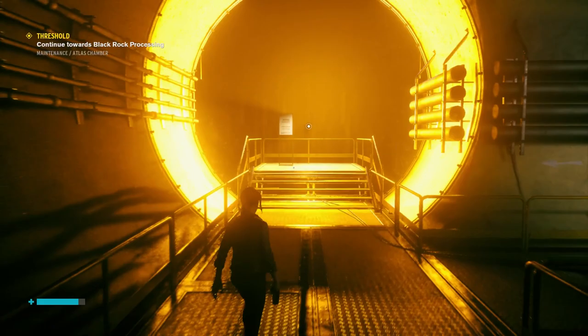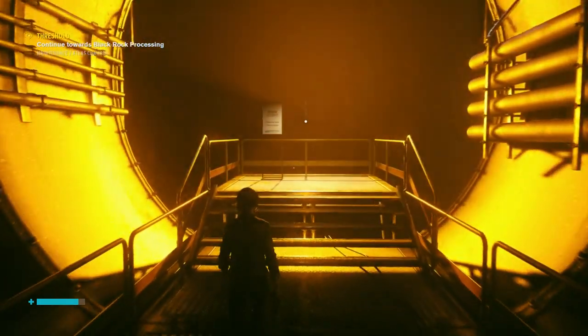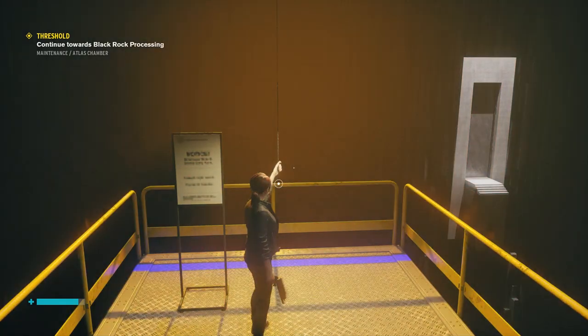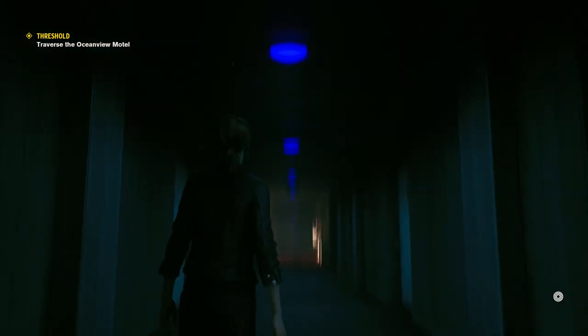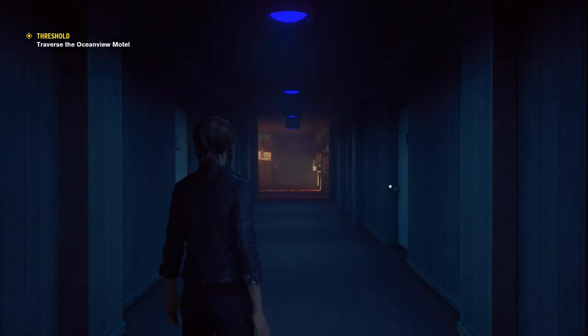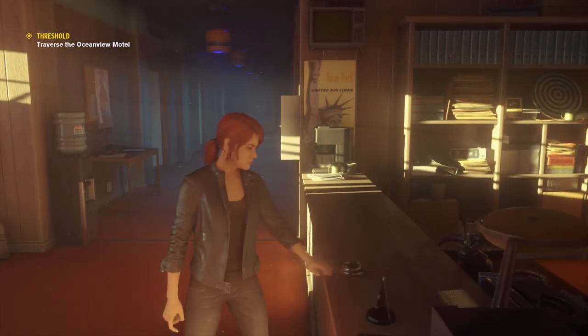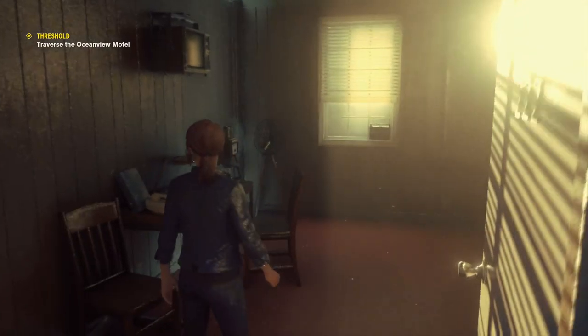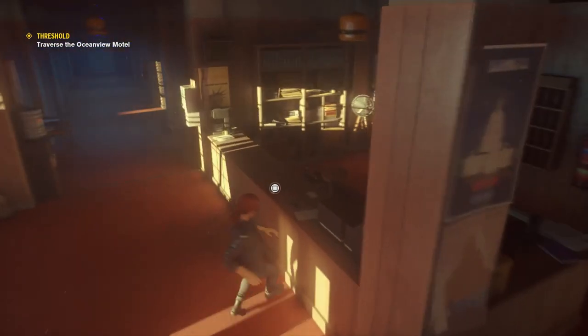Go down the corridor and use the light cord three times to get inside the motel. Use the bell in the middle to enter the first room. Once you do this, you will need to memorize the placement of all the objects and replicate it in the next room.